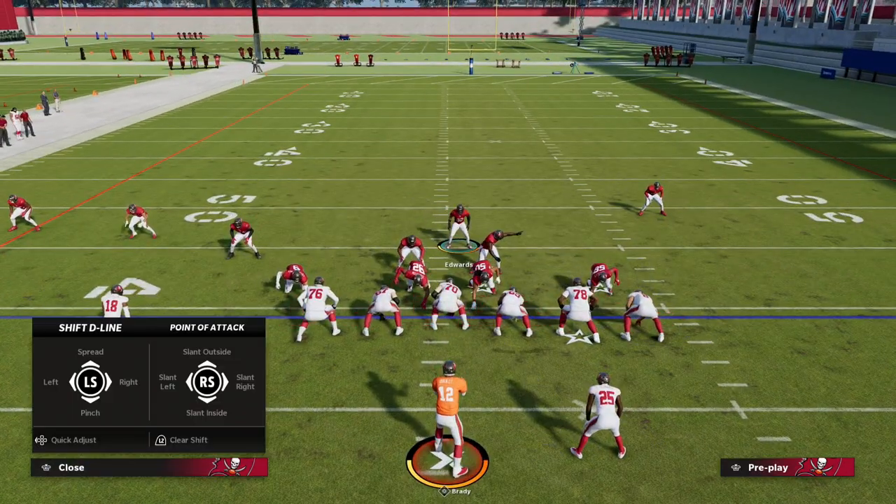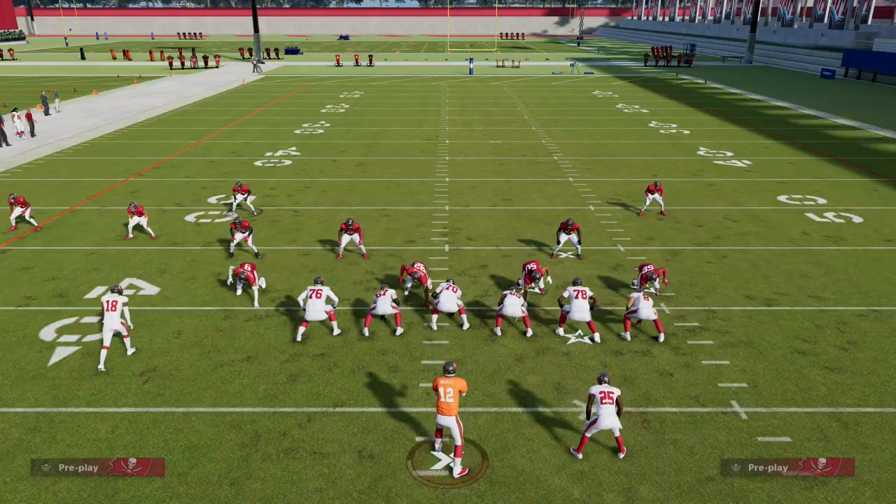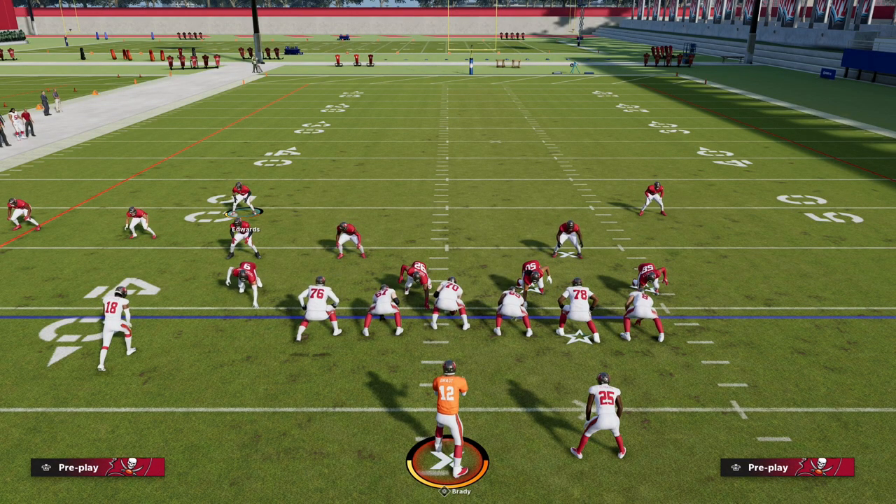With shotgun runs, you still get a lot of value out of crashing out. Against a crash-out look, the A gap is wide open for you to shoot as well. The bottom line is the Nickel Over is probably the most dominant defense at this point in the game, because it's dominant against both the pass and the run. If you want my full e-book on this, make sure you're a Patreon member — it's only $10 to sign up and gets you access to everything, including updates on different ability setups and styles for the Nickel Over defense.